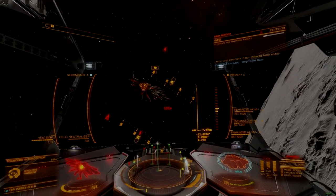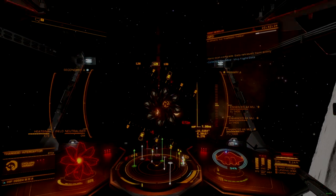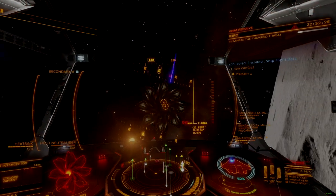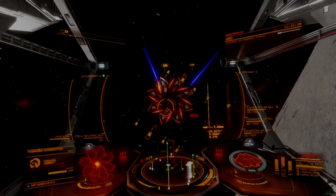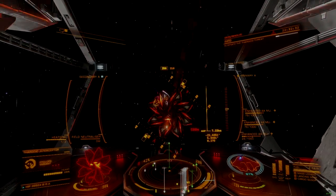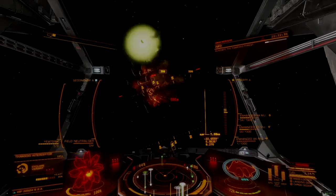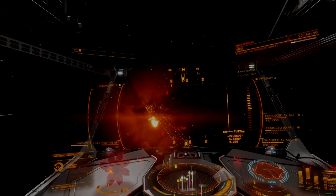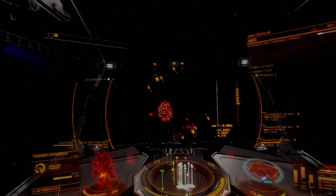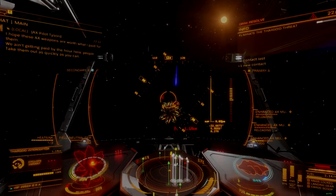Against interceptors, the Gimballed Multicannon fails to impart enough exertion damage to pace fights reliably. It can exert a Cyclops by itself, but the effort amounts to mag dumping 3 full hardpoints to get 1 heart out, making this process ammunition inefficient, but possible in a pinch. Against Basilisks or stronger interceptor variants, the Multicannon is ineffective for exertion damage.